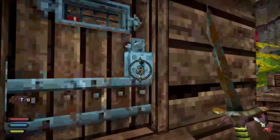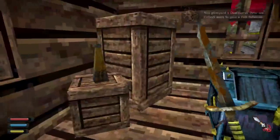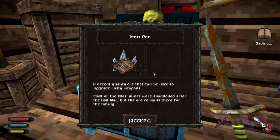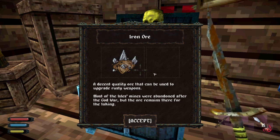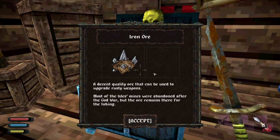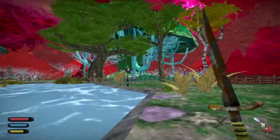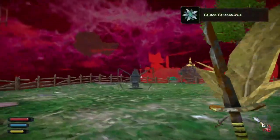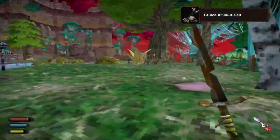Alright, how do I get in here? Lockpicking — I got a six! I got a delusion, a glimmer of delusion. What's in here? Iron ore: a decent quality ore that can be used to upgrade rusty weapons. Most of the isle's mines were abandoned after the God War, but the ore remains there for the taking. Maybe I can upgrade this sword so it's not rusty — that'd be nice. There's a Paradoxicus — a plant that keeps changing forms. I actually got to see it change right before our eyes.